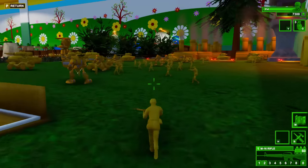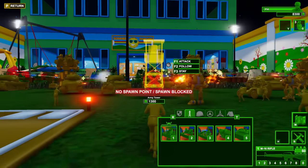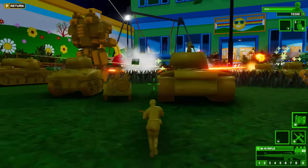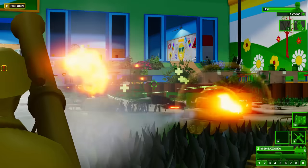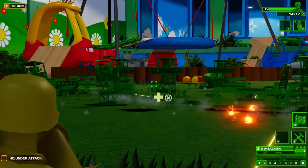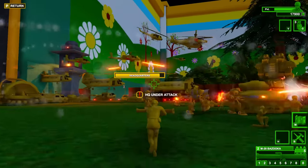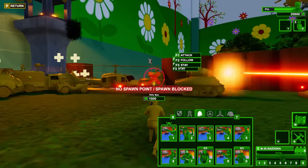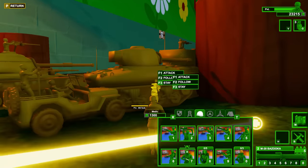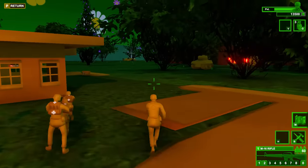All right, boys, here we go — spawning in. Right off the rip, we're going to need a lot. Let's save some of our money here and just get involved in this initial assault, which is horrifying. Thousands of troopers before us. Luckily we have our spawners right here, which is somewhat helpful. Our HQ is already under attack — that's not good. Let me go spawn some medics to ensure the HQ does not die.